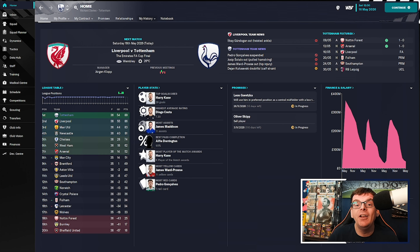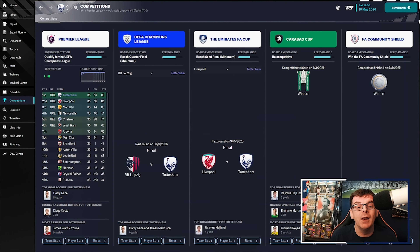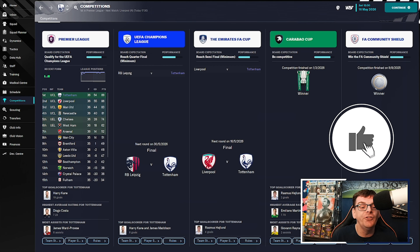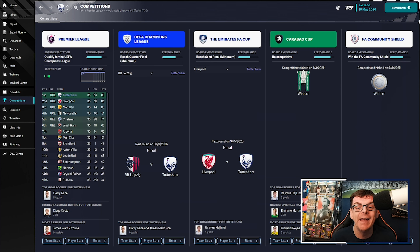Before we get to the teams let's take a look at where we are in the season. Following the win over Arsenal last time around we are three points clear with two Premier League games to go. We will be back next time for Fulham, when hopefully we can secure the Premier League title. After that we'll be back for RB Leipzig in the Champions League final, but yes the FA Cup final for us today. The second half of the quadruple is on the line.